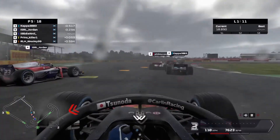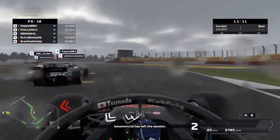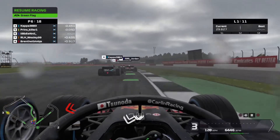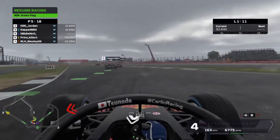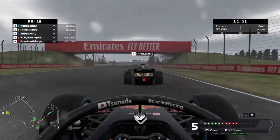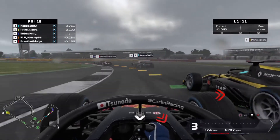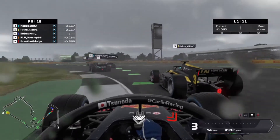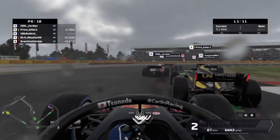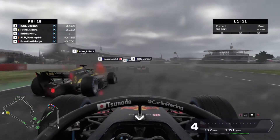We're trying to go around the outside of Prins heading towards Village, Kappa in P3 and Jordan in P4. Boss's disconnect is a real problem — with ghosting off, which I love, he becomes a moving target and we've all got to try to avoid getting a poor exit. Luckily Wesley isn't immediately making a move at Brooklands, and Prins is trying to block. There's a bit of contact as we run down the national straight towards Copse corner, with Boss now sandwiched — but we get a pretty good exit.